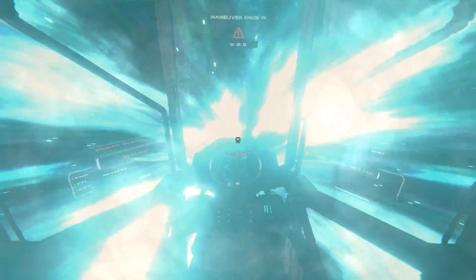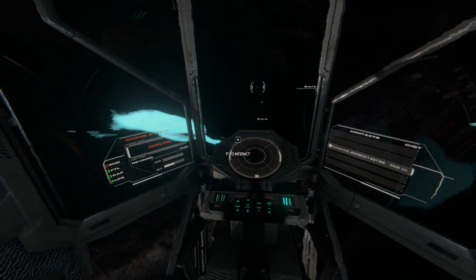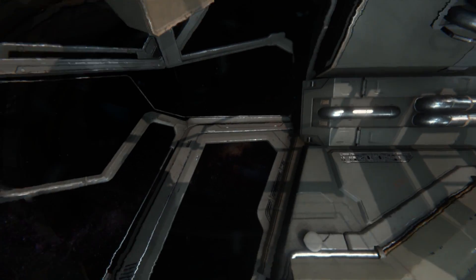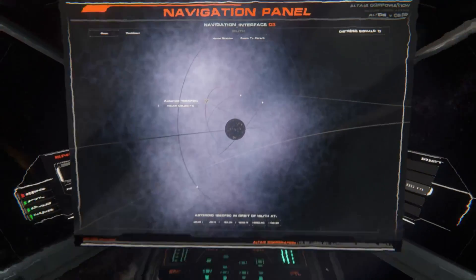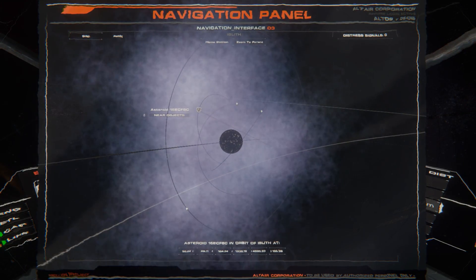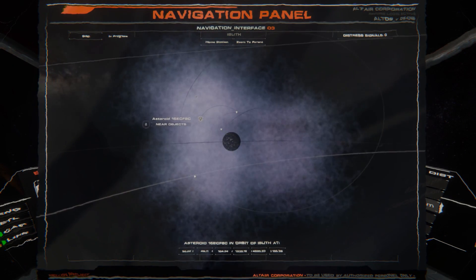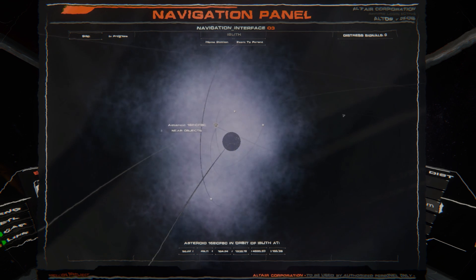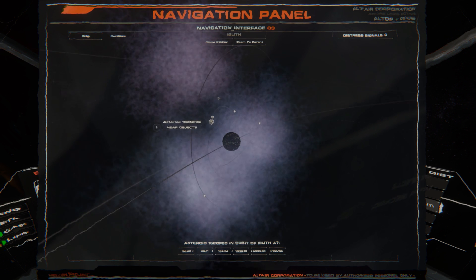Ladies and gentlemen we're back; our warp is about to end — maneuver interrupted. We're here near the asteroid. Asteroids are good for mining and if you need oxygen for your ship. Let's shoot out a scan and hopefully find something. There we go — we found something.